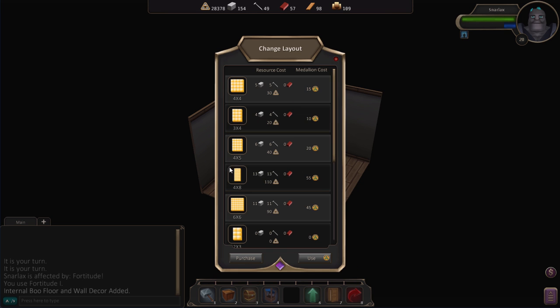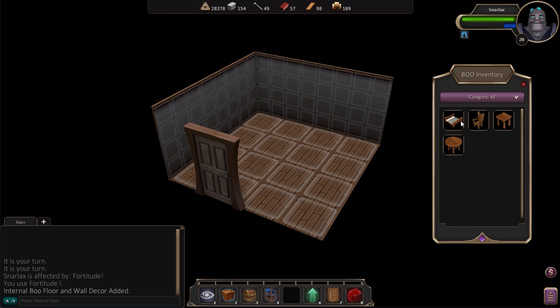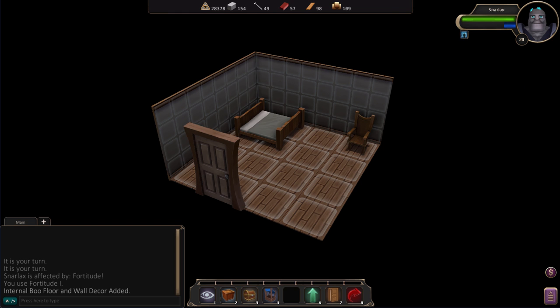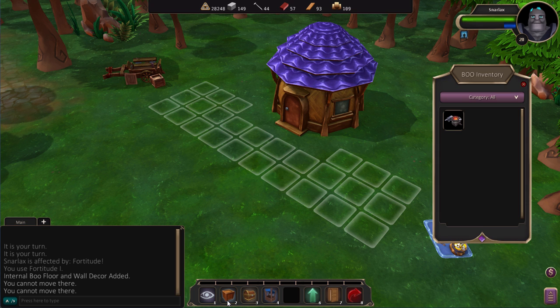Make this one bigger. Boo level's too low, can't use that one — how about this? There we go. And then you can even decorate. I've got some furniture in my stash, so I can make this my bedroom. You can really go crazy — the amount of stuff you can do in your Boo is massive. And the Boo isn't just for looks; it's also highly functional — it's where you do crafting and a bunch of other things.